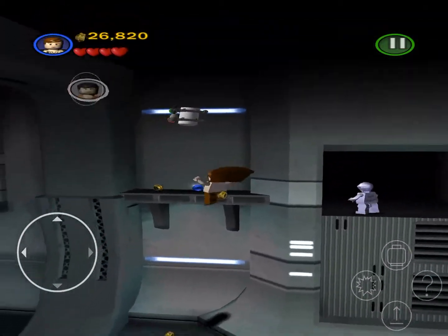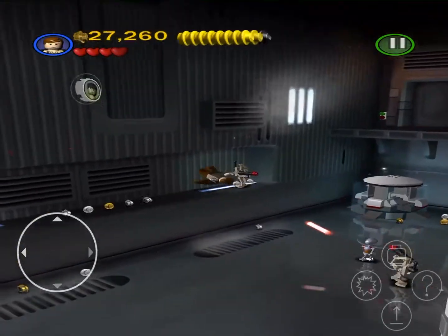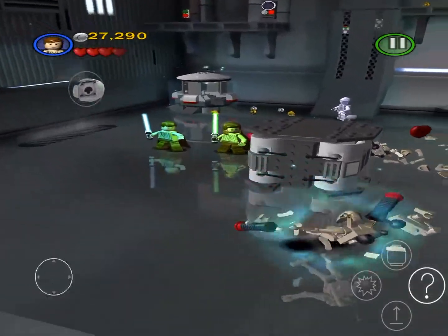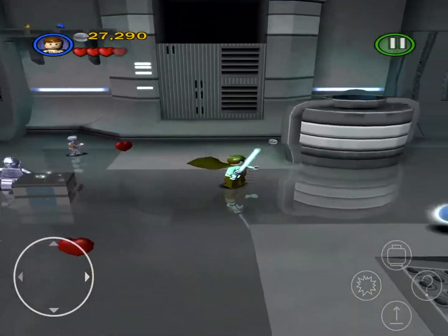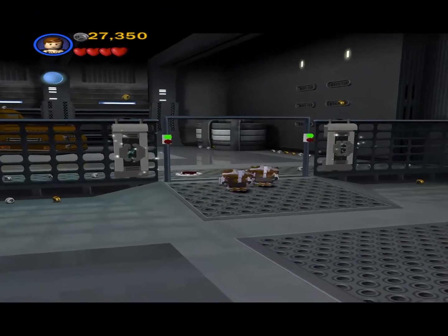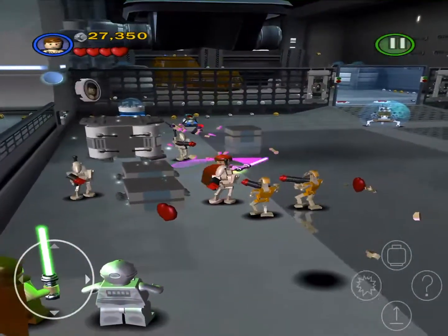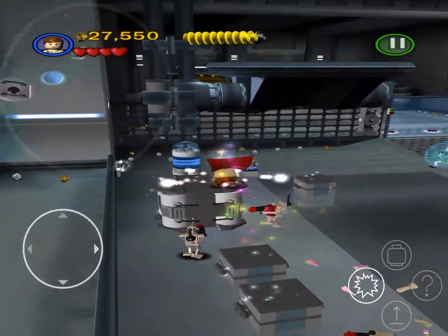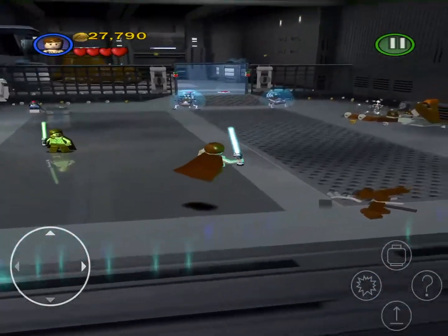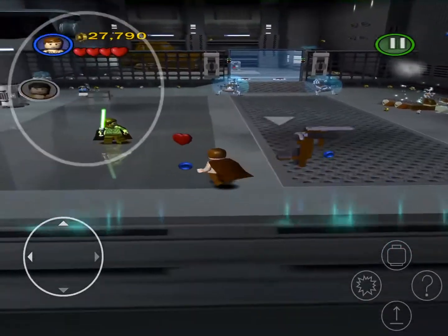I'm going to try to get this minikit. Barely missed it. I'm a Jedi Padawan, don't kill me. Sometimes I just do weird things for no reason. So I'm going to go get this power up, then I'm going to surprise attack — it wrecked my surprise attack. The commanders have one more heart than the usual droids. If you use the force on regular droids they'll just die, but if you use the force on commanders they'll just be disabled and come back to life. So you have to make sure you actually kill the commanders.